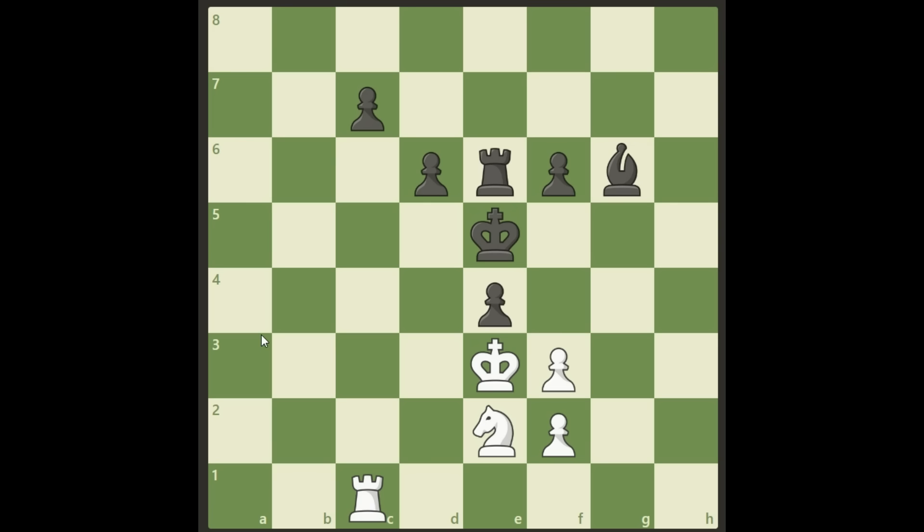Here we go again, a nice little puzzle where it is white to move and win. It's pretty obvious the direction of the pawns — black is going down and we are going up. White is on the move here. Can you find out how we're winning even though we have two pawns down?